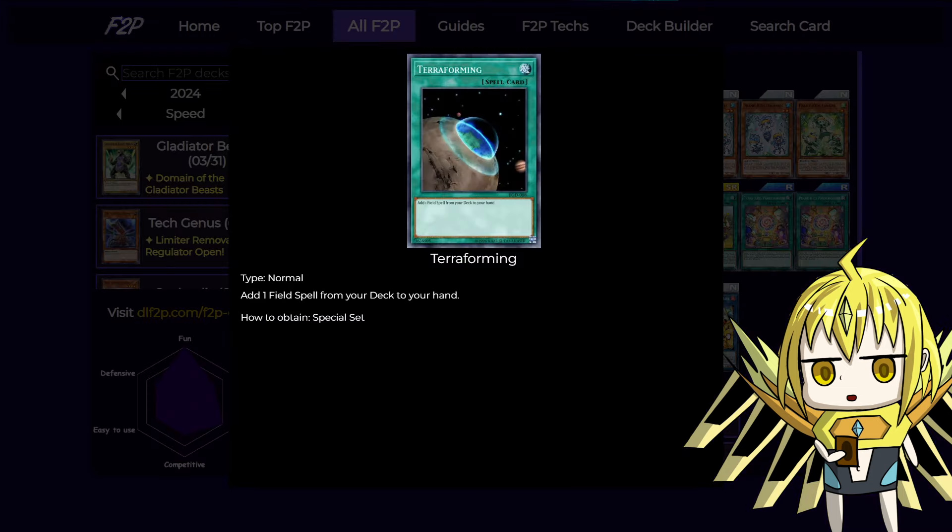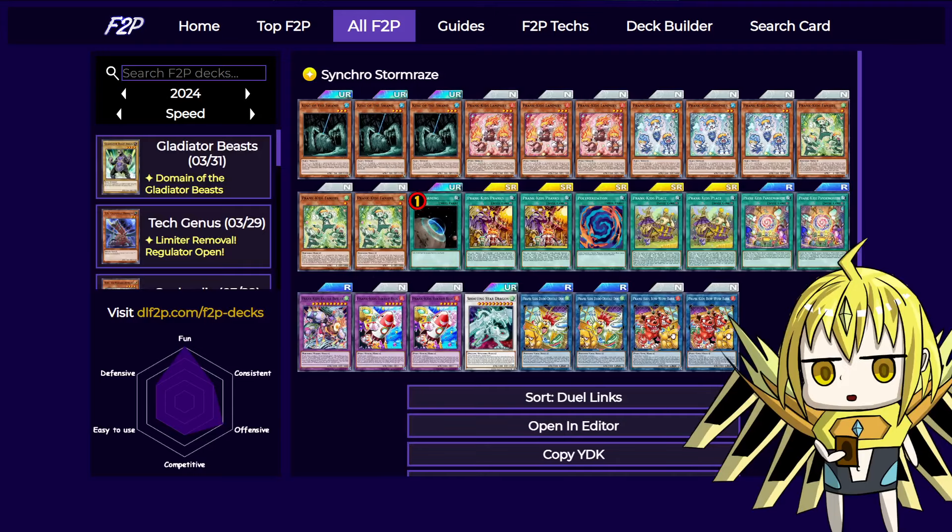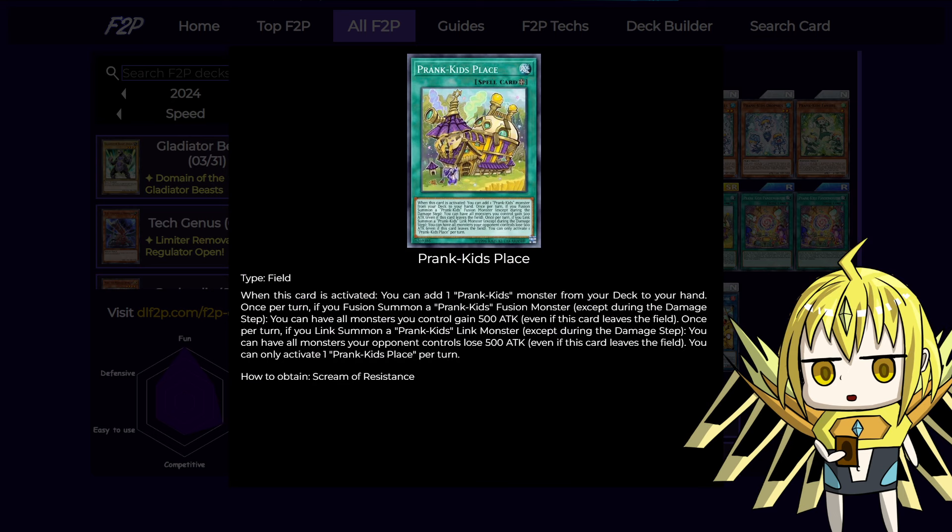For the spells, we're playing one copy of Terraforming because the searcher is a field spell, so let's talk about it. Prank Kids Place is basically a searcher for the deck. When you activate this card, you grab any Prank Kids monster from the deck to your hand, and that basically grabs you whatever you're missing if you want to make the big fusion or if you just need two different named Prank Kids to make the small fusion.